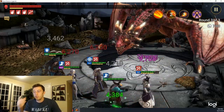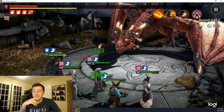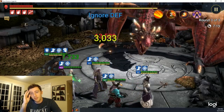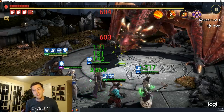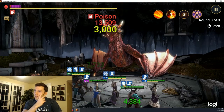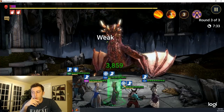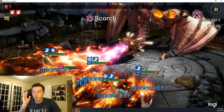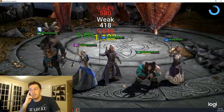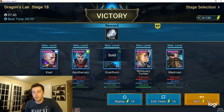Part of why Madman might be doing a little worse is he's not geared optimally. I don't have much silver — under 341,000 — so I had to use gear I had lying around. It's not bad, but I'm just not getting a ton out of him. At the moment I would not recommend Madman, but one reason he's in this video is to show that it can be done even without what I think are the best heroes.